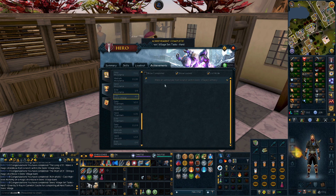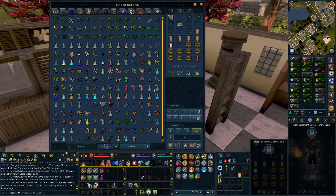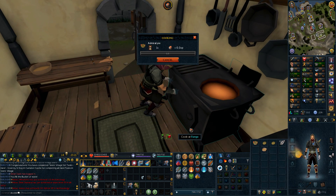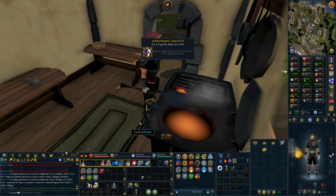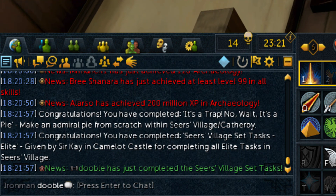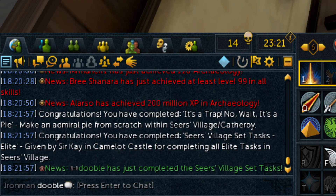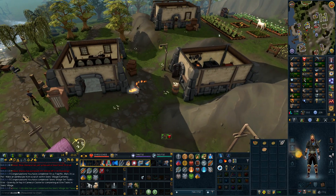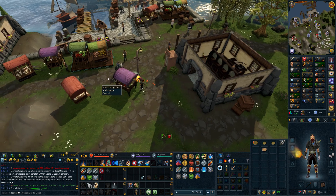There's only one task left which I've already prepped - I need to make an admiral pie, so you need a potato and you have to farm it. I've had that growing - if it's dead, Seers Village is going to be burnt to the ground. Nice! Doobl has just completed the Seers Village set tasks - I love that you get an announcement for that. But yeah, I'm an idiot - you didn't have to farm the potatoes, you can steal it from the vegetable stall here.